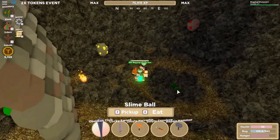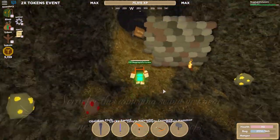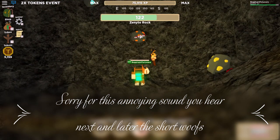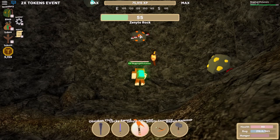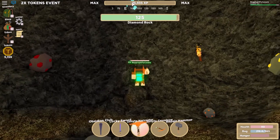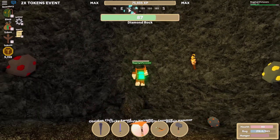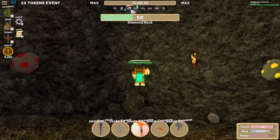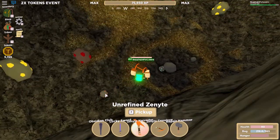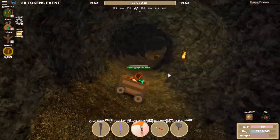This is the first cave as you can see, and here might spawn some zanite, some diamond, and some rubies. Break them all and they will spawn in again. You can come back to this cave entrance once you've gone to the second cave. There are three caves down here and I will show you all of them so you can find them yourself. We are at cave number one and it might be a little bit difficult to get to those rocks above, but we are getting those.